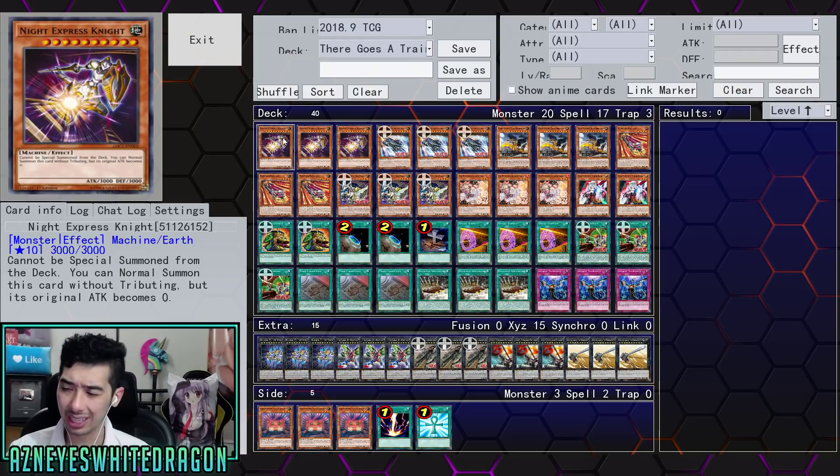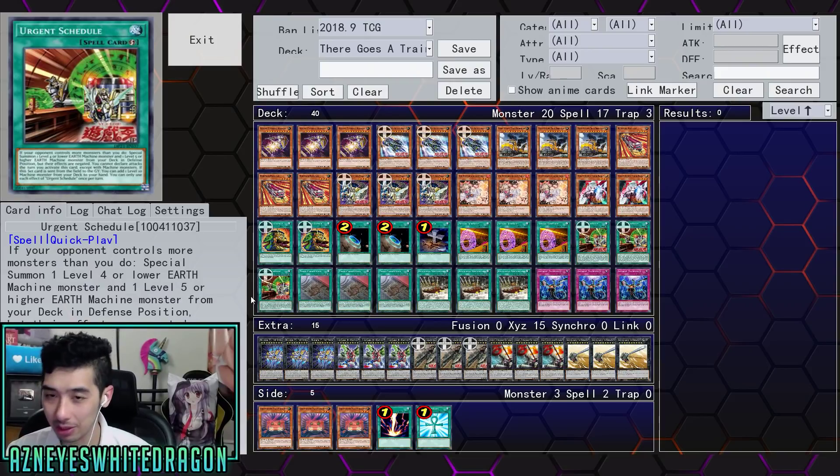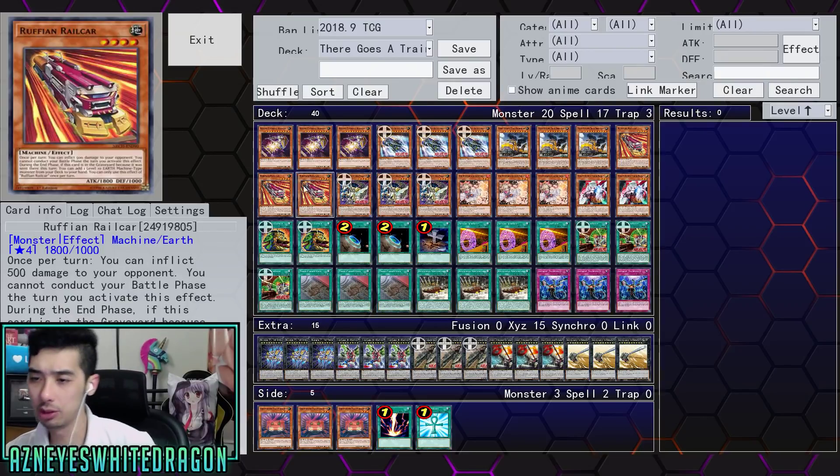I don't think trains have actually changed much — this is just the announcement of one of the cards. I was really thinking trains were going to get a link card, like Link Railway or something, because it makes perfect sense. But Urgent Schedule is also really, really strong. You don't really have many options after losing monsters, but this card is just so ridiculous — just because my opponent controls monsters, I get to summon a level four or lower and a level five or higher from my deck. Being able to get two monsters is absolutely ridiculous, and you could technically stall with it. If it's set and destroyed you get to add any level 10 — that's huge. If you set it and they destroy it, you're going super plus because it's a quick play. That's dirty.